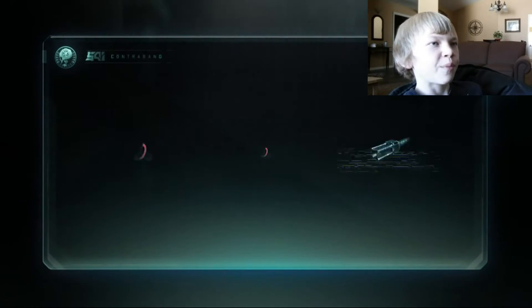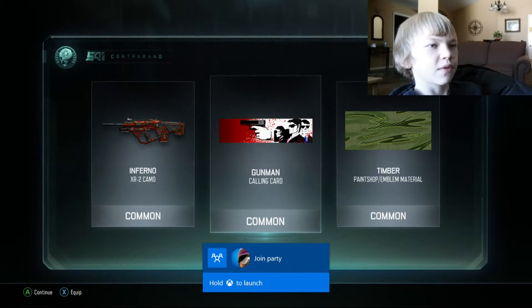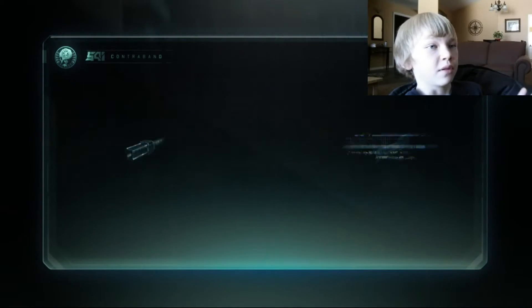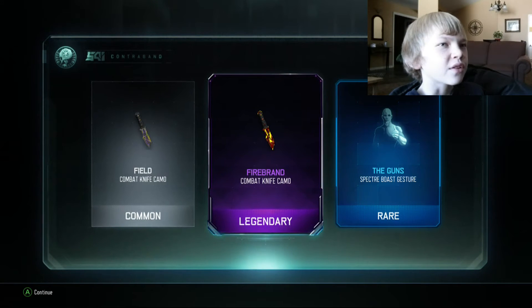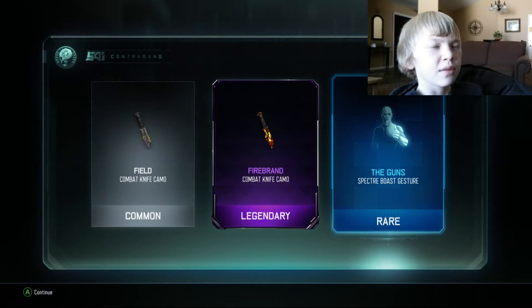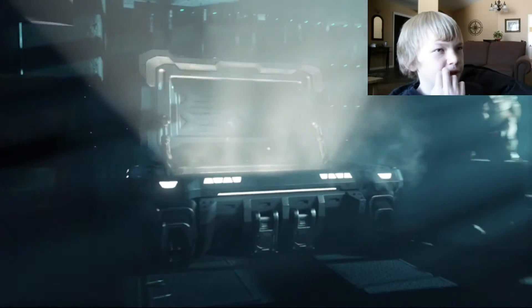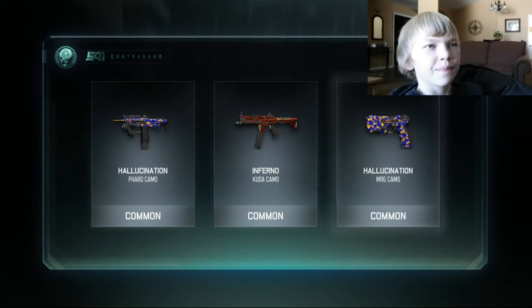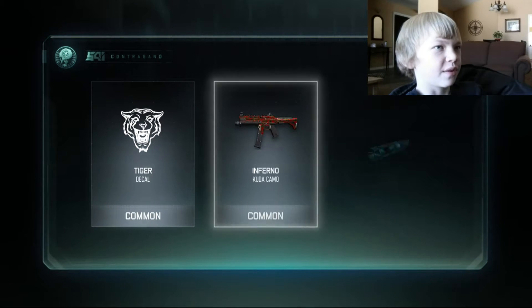Give me another one. If I had one more Crypto Key, you could have done Inferno for the XR2 — I do use the Inferno. Let's open up round one. I really want a Legendary. Oh, there's a Legendary! That looks cool, and a Spectre. Guns, okay. I do like that XR2 camo because I use the XR2 a lot. Nothing cool — I really want some Epics, not Legendaries. I want Epics, and Epics are orange.